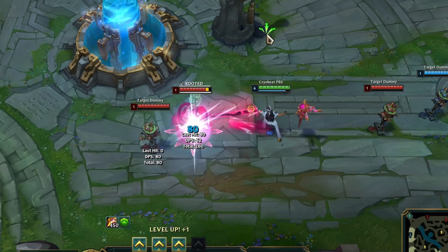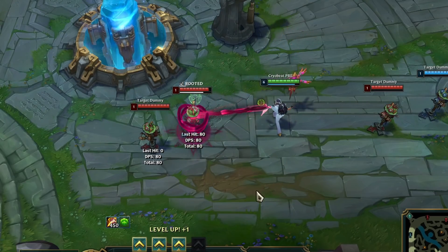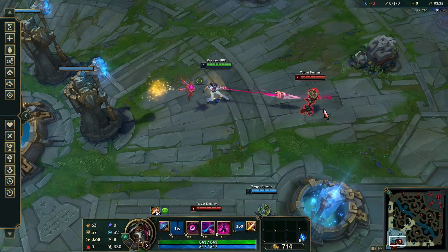While throwing and landing the hook, Renata has slowed but free movement and can cast abilities, but not auto attack. She can flash after casting the hook, but this does not change its length or position.